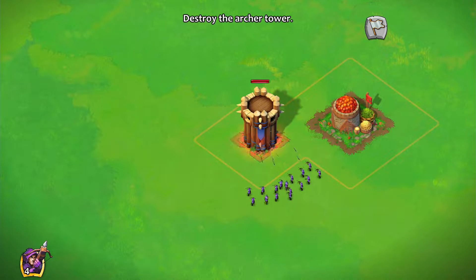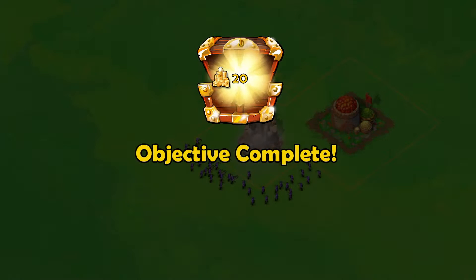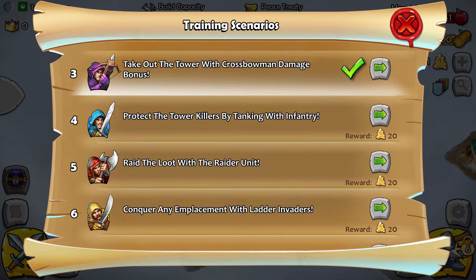Let's deploy them here. I wonder whether there's anything interesting you can get for the gold — you can use it to speed things up. I thought they were going to destroy the other building as well just to demonstrate it doesn't fall as quickly as the tower, but whatever.